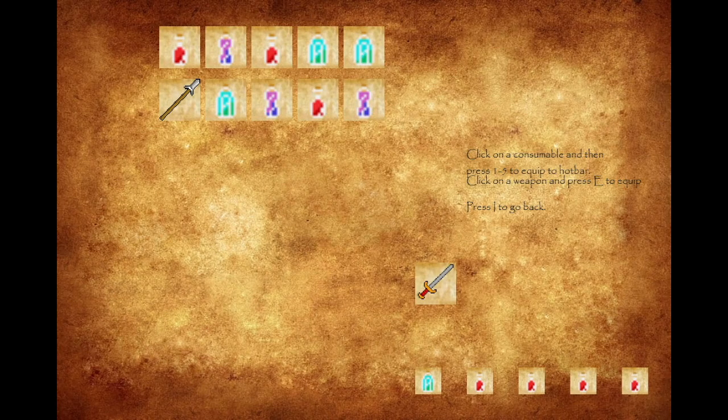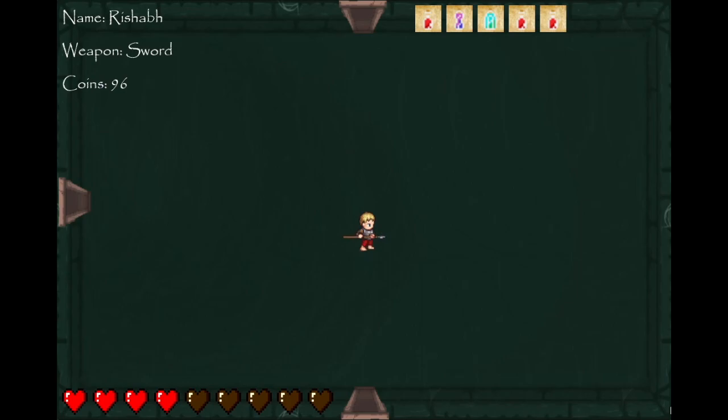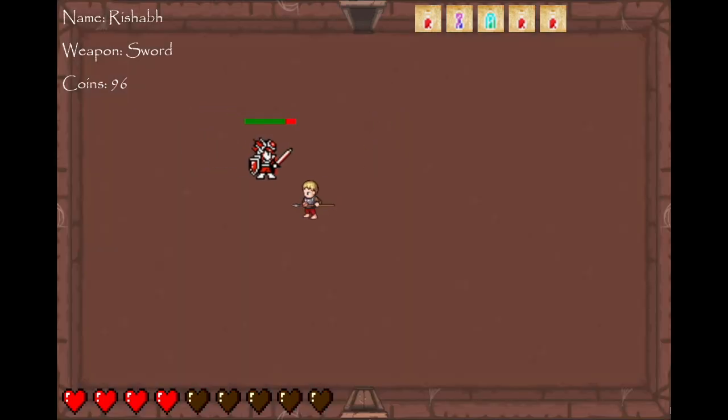If I press I, I can see my inventory. So here I can switch out my weapon with a different one that dropped. I can also switch out my potions, putting in different ones, so that I have whichever ones available that I want to use while in-game. Because while in-game I can only use these five, and then I can switch out with those. If I go back, you'll see that I have a spear now, and I can use the spear however I want.